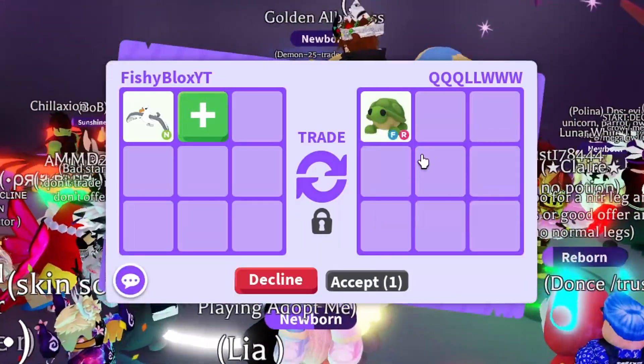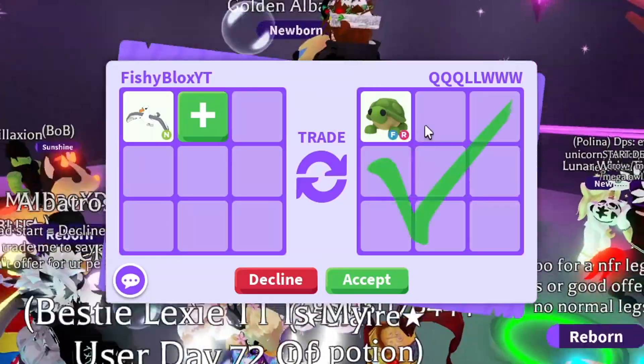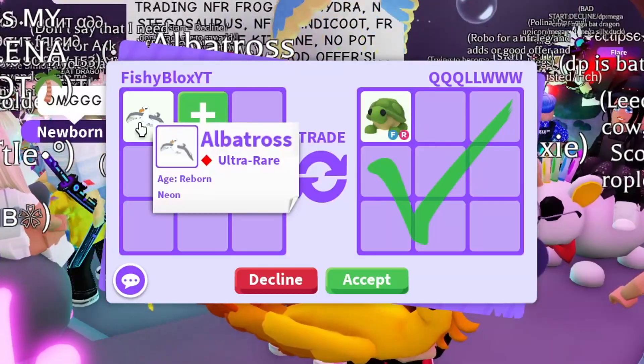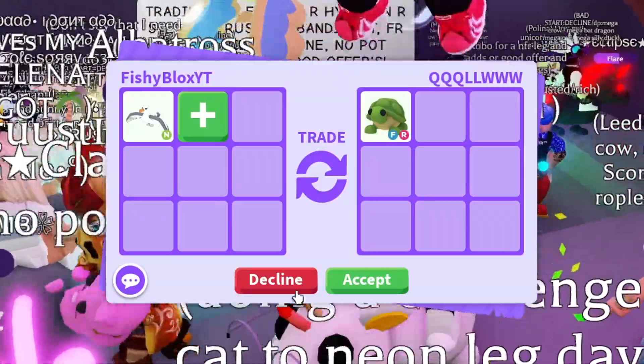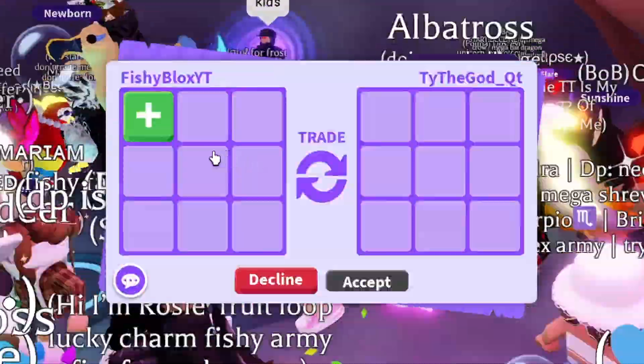All right, so we have the first offer for the neon albatross. They put a turtle — not bad — and a ride as well, pretty decent offer. But I think I want a little bit more. They hit accept but I think it's worth a little bit more. It's still kind of new, and the turtle is pretty valuable, but I still think I can get something really good. This server is really rich so I want to see what else I can get.